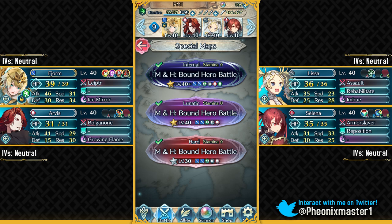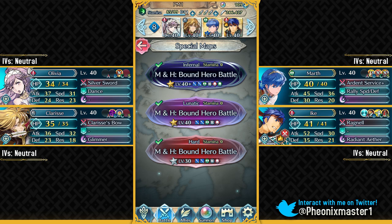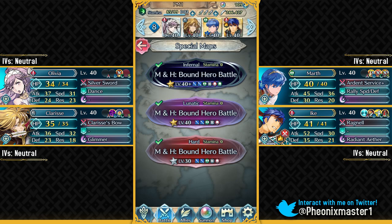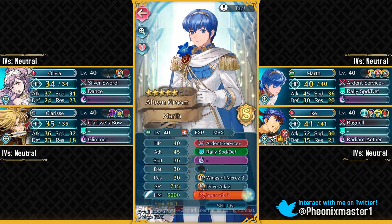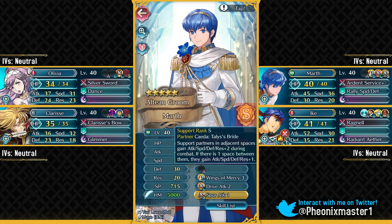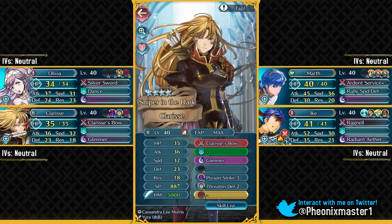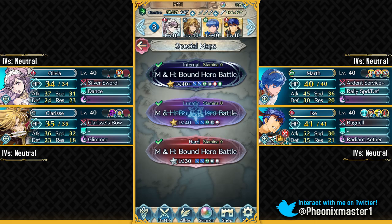My second Infernal Solution includes Groom Marth and Legendary Ike — this is for people who have foddered off their Fjorm. You just need to give Legendary Ike Quick Riposte 2 and you should be fine. Then I've got Groom Marth; you need to give him Spur Attack 1. He has S-rank support with Bride Shida, but she's not in this battle so it doesn't matter. Then I've got Clarice and Olivia. That's gonna be my team.